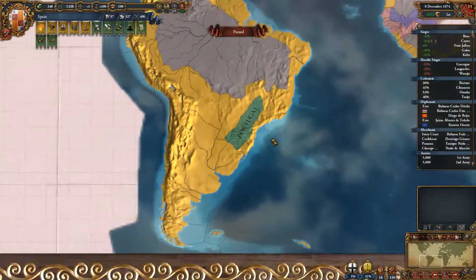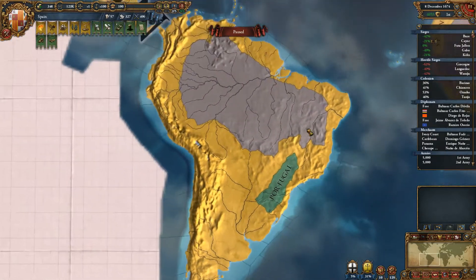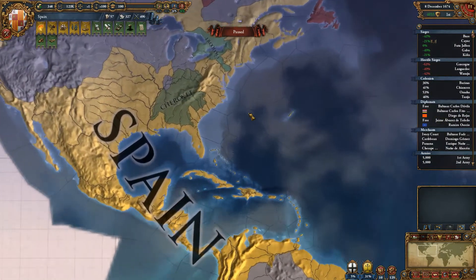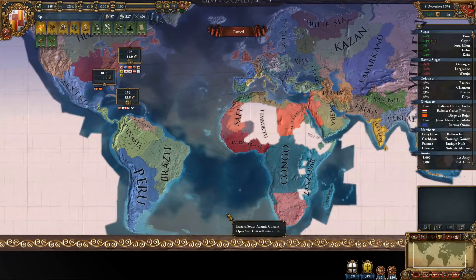I've gotten a couple of questions about trade, one in the comments and a couple of messages. So I think the first five minutes or so I'll basically be using to do a little bit of discussion about at least what I know of trade. The first thing we'll do is go to a trade map here and as you can see, the world itself is split into different trade nodes.